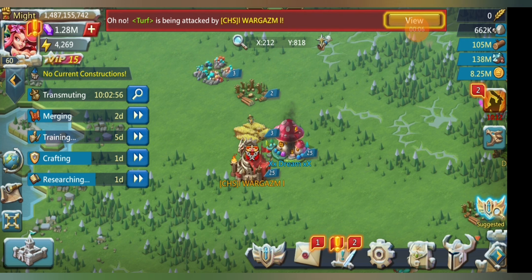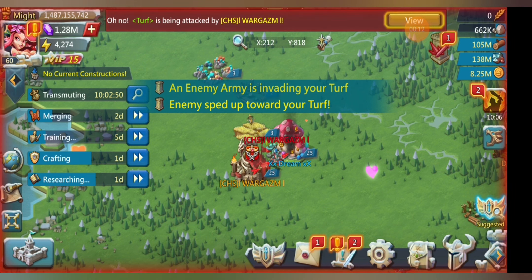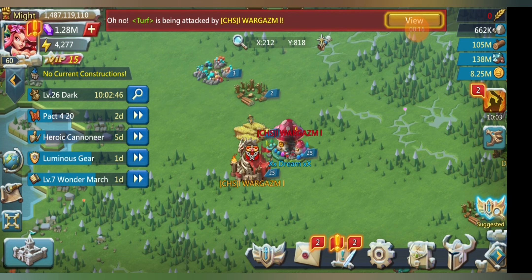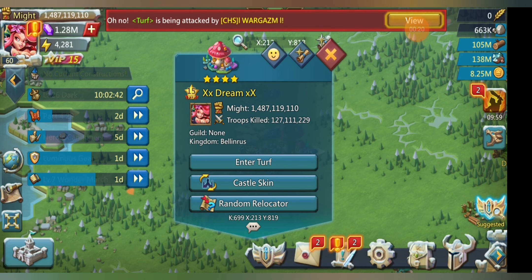Wargasm is hitting us with a few testing marches — first off to break that wall, and then to check each individual troop type. At the moment he's just sending a siege march to break down that wall, which is much needed because you can't test the front without breaking down the wall first.